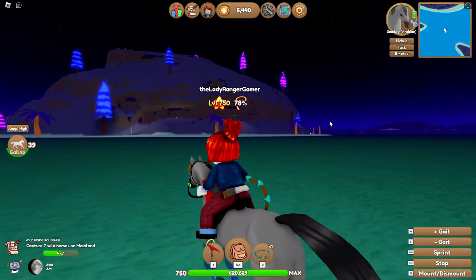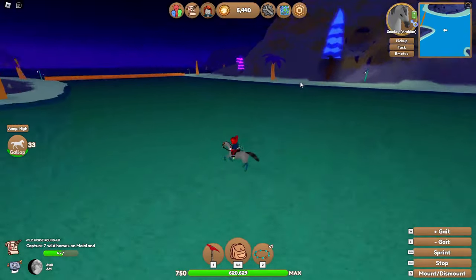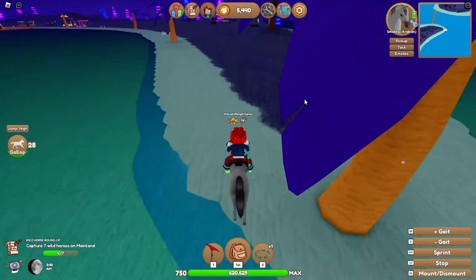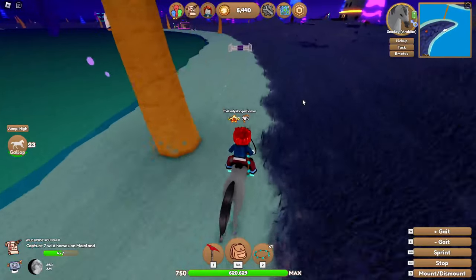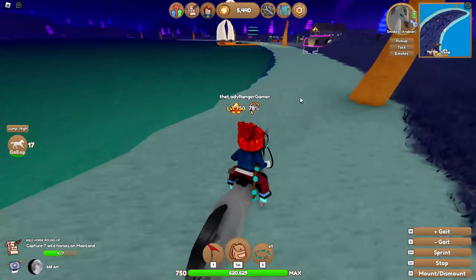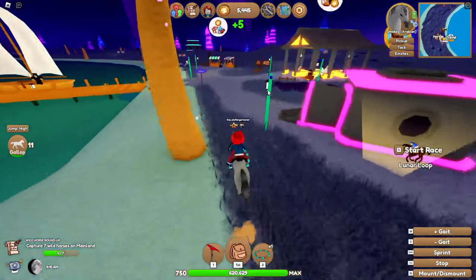Now we're going to go on to the third way of obtaining really rare horses — this is exciting, this is my favourite part of the game. Number one: searching the islands and actually finding and catching rare wild horses. I think that's probably the best way of getting rare horses. Then the second way is the market, and then seeing what else spawns. Things just spawn randomly — it's luck of the draw a lot of the time.